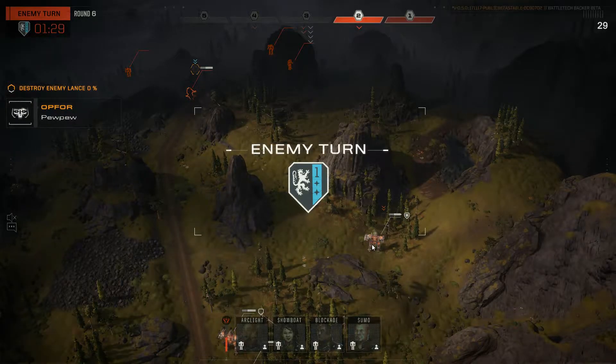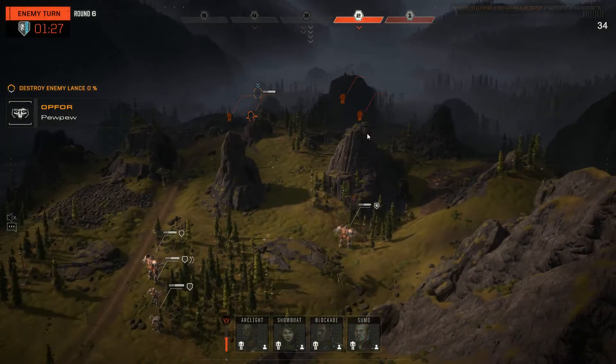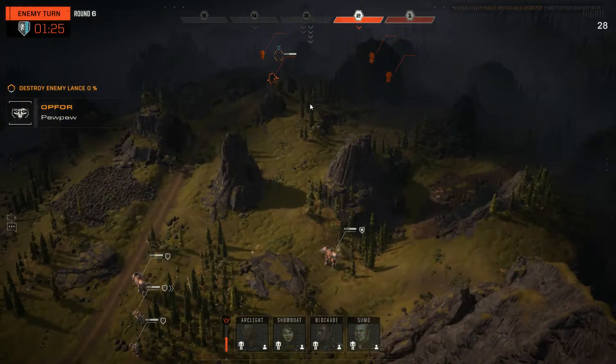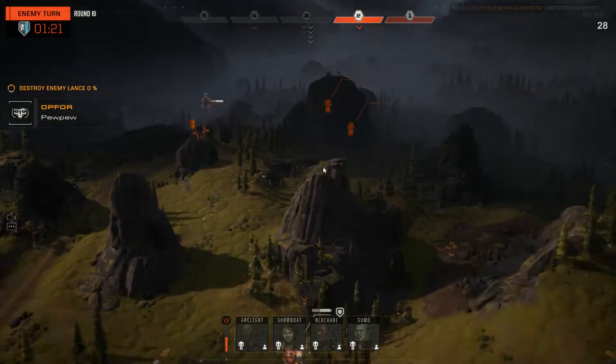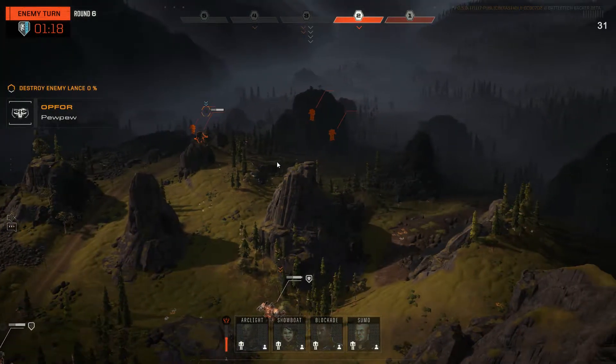He's probably going to jump this forward to fire. I don't think he can jump that far in an Urban though, unless he can get up on that hill — but that hill shouldn't give you firing, I don't think.